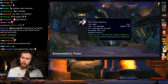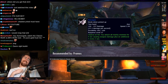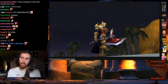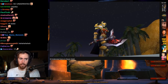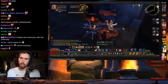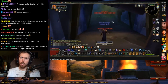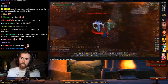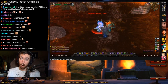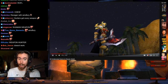Next item is the Ravager, which drops off Herod in Scarlet Monastery Armory. On paper, the Ravager doesn't seem like a great item — it has no stats, and the proc makes you spin in place while standing still. If you want to move, you have to manually cancel the effect. However, some people have found unique purposes for it, including using it as an AOE hunter. On top of that, every hit the Ravager does has a chance to proc Windfury, so you could be mowing down packs of mobs as a Shaman while getting Windfury procs constantly.